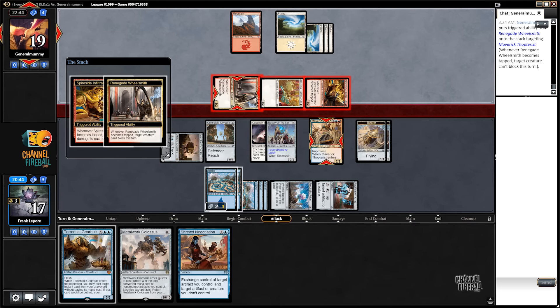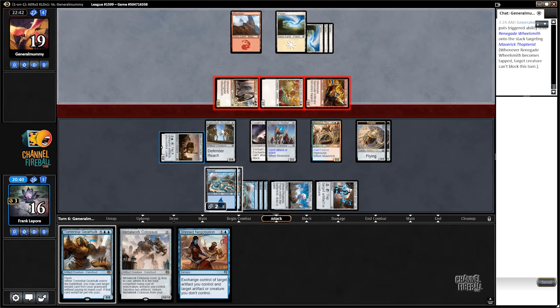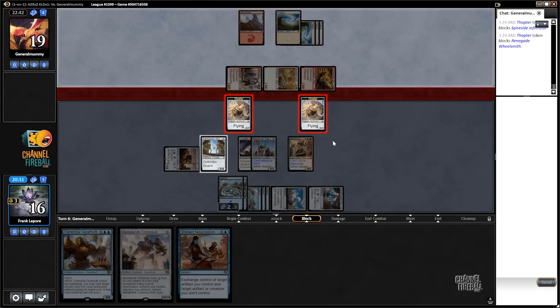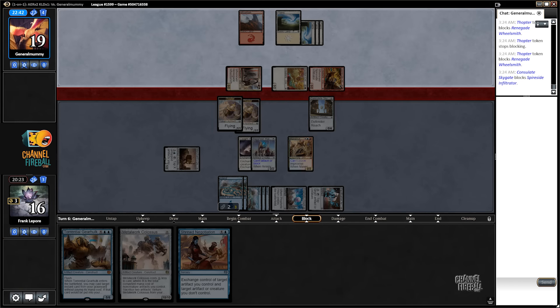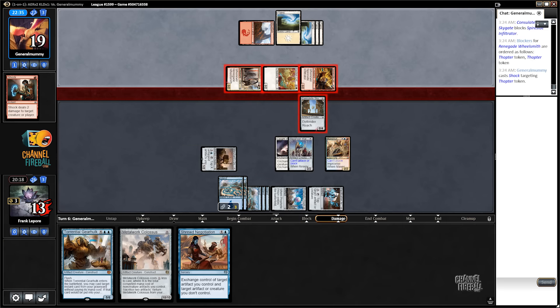Metalwork Colossus is still only a... Actually, if they have Chandra's Helix here, it's real bad. They do one to this guy and one to our double blockers. So we'll try to kill this guy — I think they 100% have Chandra's Pirate Helix, right? It's not even close that they don't. Shock is not as bad, I guess. God, this Renegade Wheelie guy is really getting on my nerves.